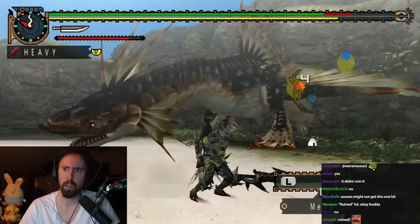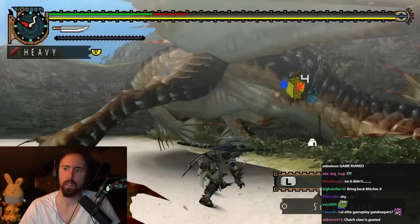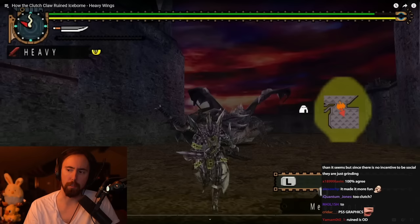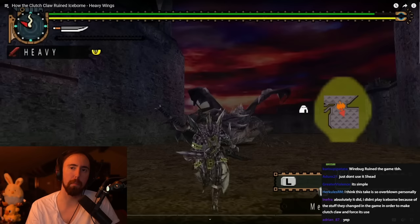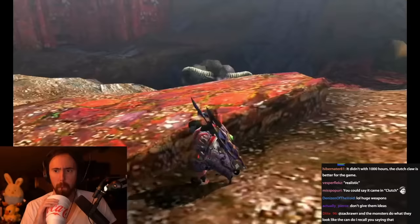Most times, combat tends to be pretty grounded. You have your weapon, your items, your abilities, and you have to use them to take down large beasts. I actually think that's one of the big reasons why Monster Hunter is successful — it's grounded. The tools that the player has access to are relatively realistic. It's not like you can cast spells. In other games, the combat was like this, with each new entry providing new attacks to every weapon to make them more interesting to use.